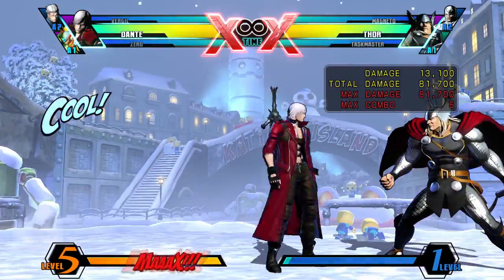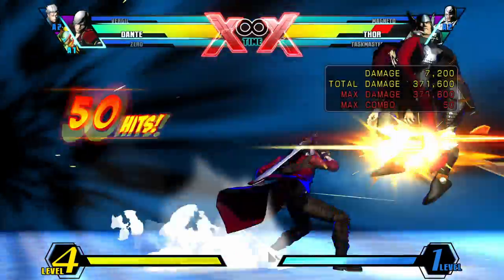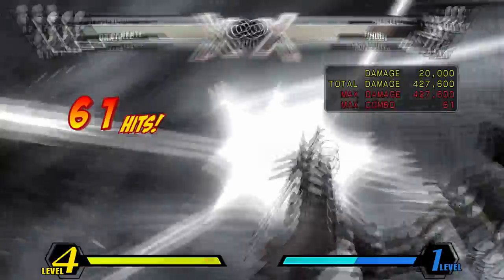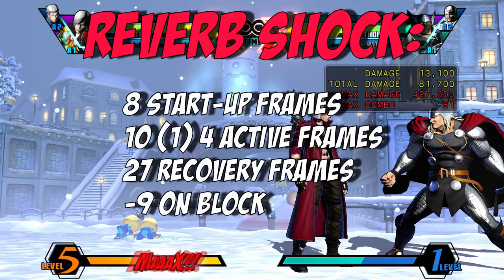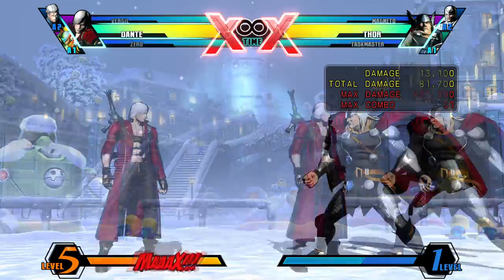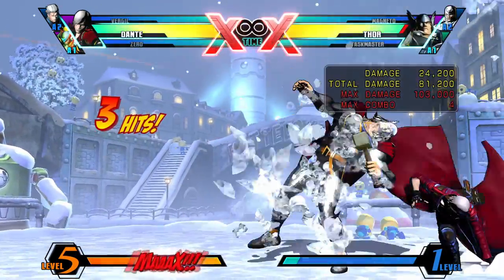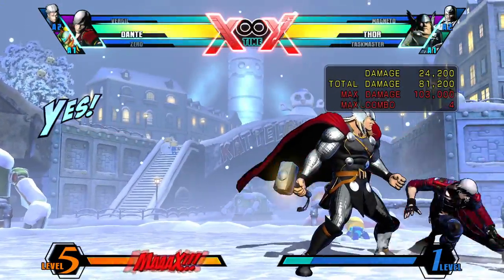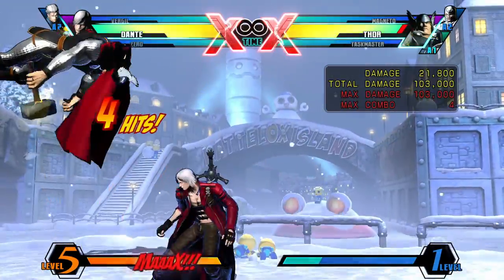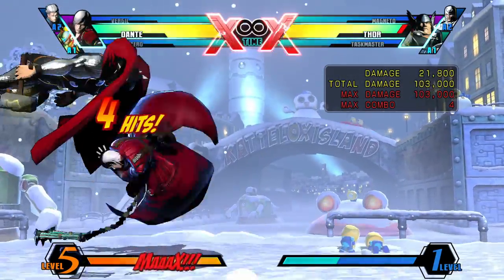Performed with Quarter Circle Back and Light, Dante slides forward with his guitar to hit the enemy five times — Reverb Shock. This move can be punished on block, but there's a way to get around this whilst going into super for safety, which we'll get to in a bit. Performed with Quarter Circle Back and Medium, Dante traverses through the air with Revolver. Unfortunately, this move is somewhat useless as it'll miss small opponents and fail to combo properly due to its high reach, so don't worry about using this one.